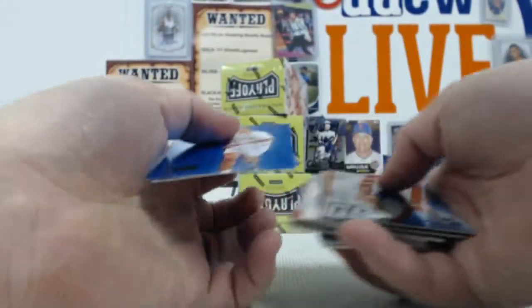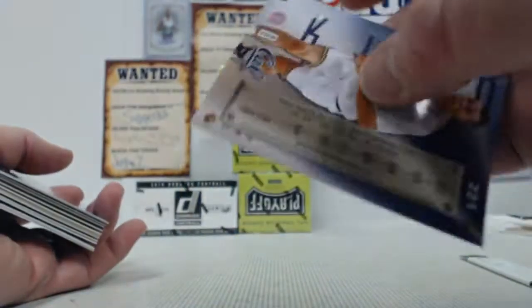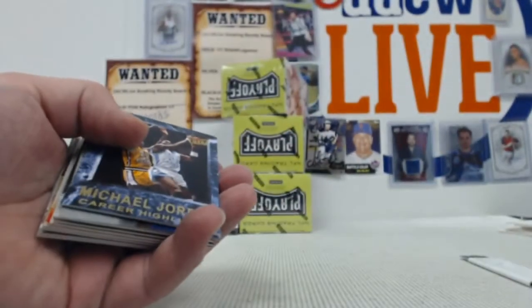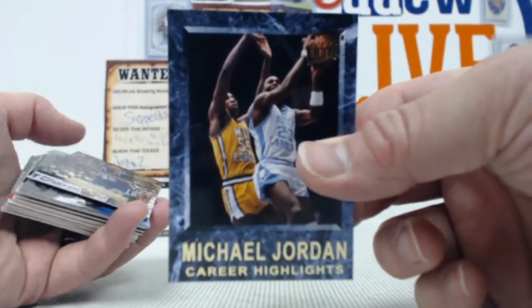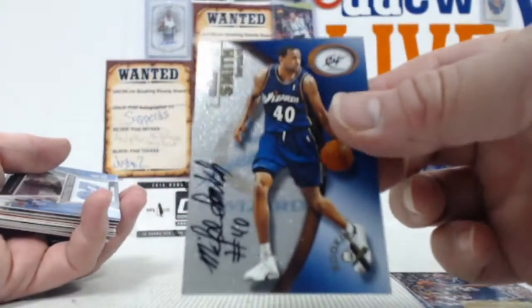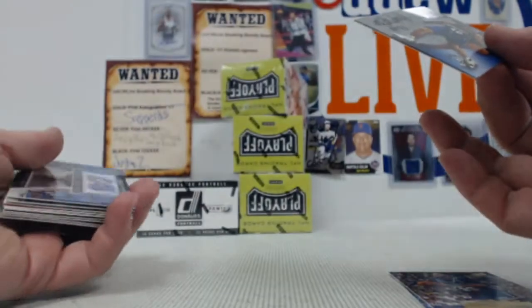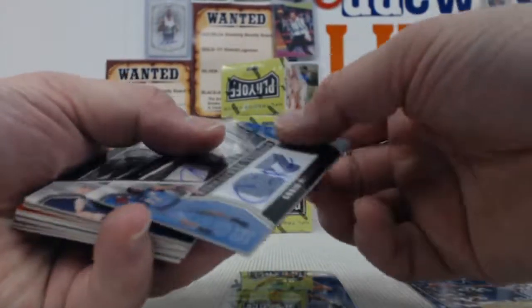A Jason Kidd Blue Precious Metal — those are out of 50. A lot of surprises. More surprises in these boxes than I was expecting. There's a Jordan, Alonzo Mourning, Mike Smith, a Karl Malone, a Kobe relic, a Tim Duncan relic — low-numbered precious metal. That's some nice stuff.